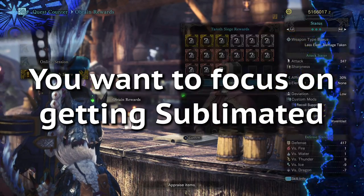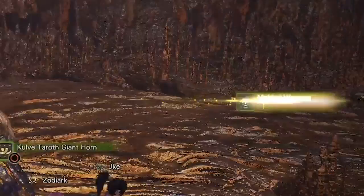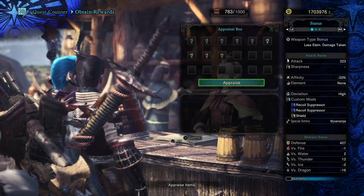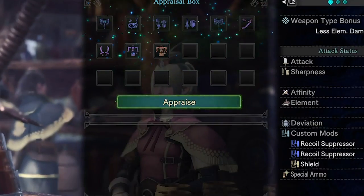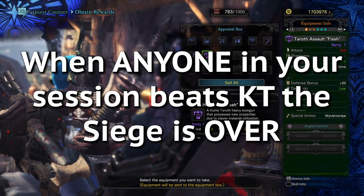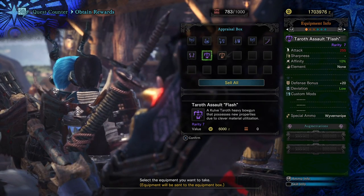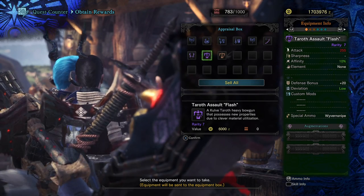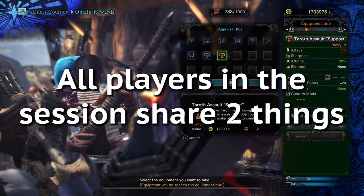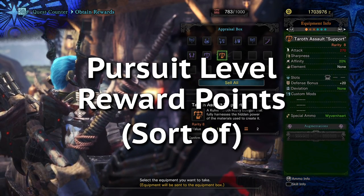For obvious reasons, you want to focus on collecting sublimated. You get these unidentified relics from the rewards when you beat her, and also you can sometimes get them from carving. When a group in your session beats her, these weapons are then identified and it's pure RNG what they will be. When any group in your session beats Katie, the siege ends. Everyone gets rewards regardless of who broke the horns. You don't actually have to have 16 people in the server — you're still only limited to four persons in the hunt. However, each hunting party does share two important things: pursuit level and, to a lesser degree, reward points.